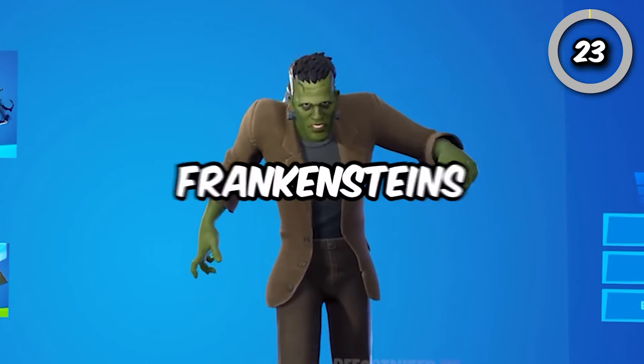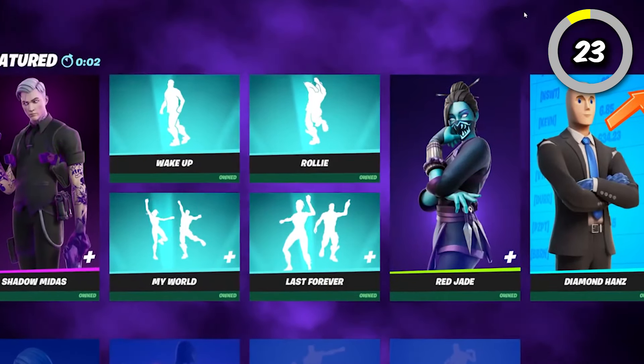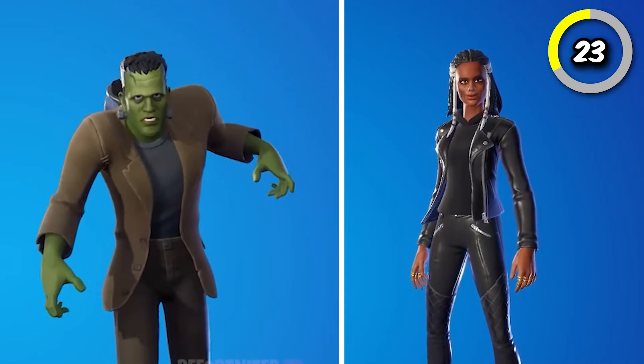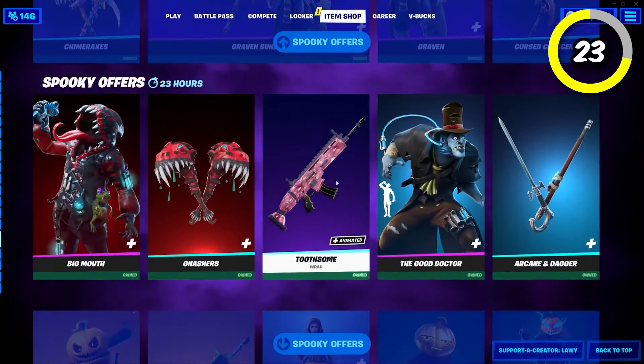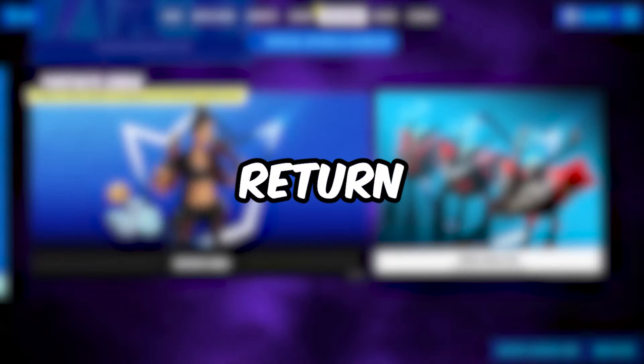Kicking this video off, we have Frankenstein's Monster and Frankenstein's Bride, which were both last seen in the item shop 713 days ago. These are both iconic Halloween characters that came out back in Chapter 2 Season 8 and were regularly returning Fortnitemares skins, but then they just disappeared in 2022. These are both standard Halloween skins in Fortnite, so hopefully we see them return this year.